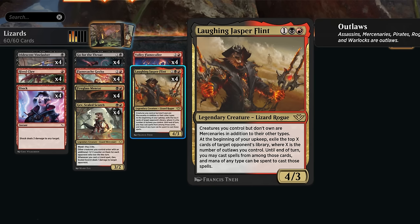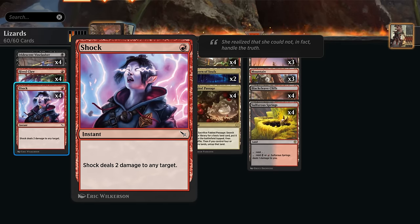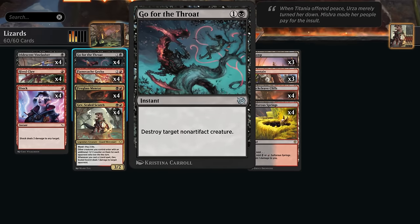So Laughing Jasper Flint, alongside the Fireglass Mentor, provides the deck with some very nice card draw engines. Our removal includes Shock, which we can also use to target our opponent directly to enable some of our life loss synergies, and then Go for the Throat to deal with larger creatures that Shock may not be able to answer.